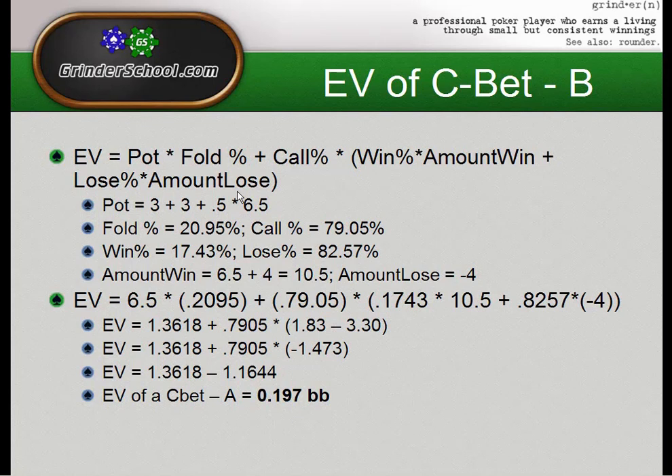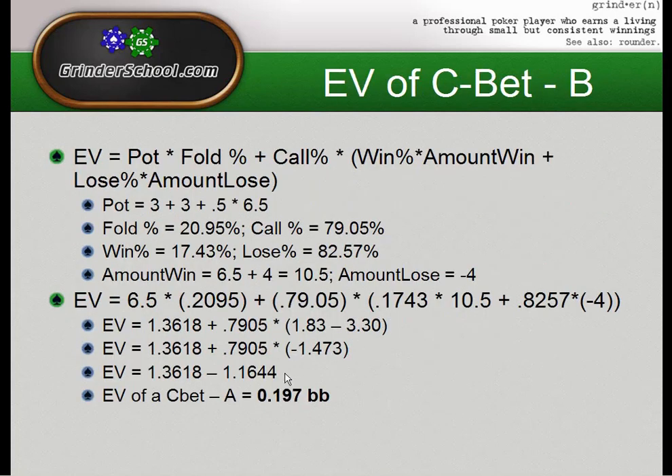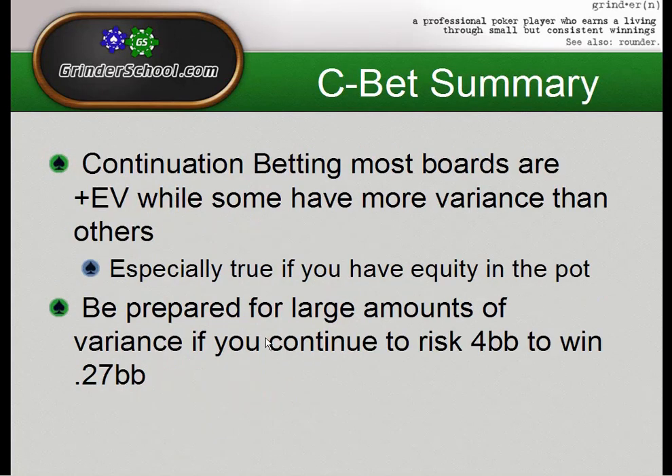Plugging in C-bet B numbers: same 6.5bb pot, fold percentage 21%, call percentage 79%, win percentage 17%, and 4 big blind c-bet. Running through the math, the EV of c-betting the two-three-four two-suited board is only 0.197 big blinds. Compare that to 2.4 big blinds for C-bet A — we were much more profitable c-betting the dry board. Even with some equity, it's essentially a break-even c-bet, and risking 4 big blinds to win roughly a quarter is not an attractive risk-reward.